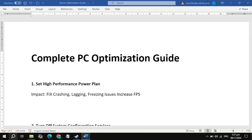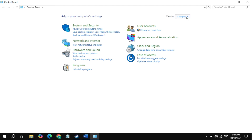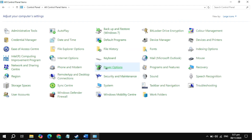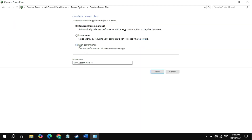The first setting is to set a high performance power plan. Go to the Windows search and type 'Control Panel', open it, then select the view bar to large icons and click on Power Options. Now just click on 'Create a power plan', select the high performance power plan, and click Next.